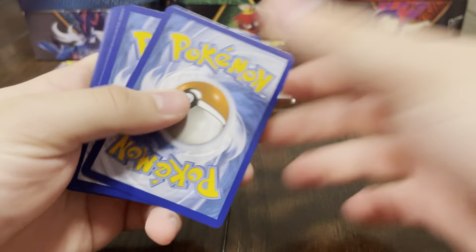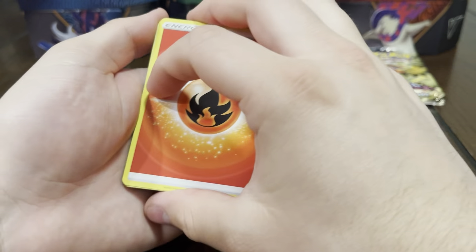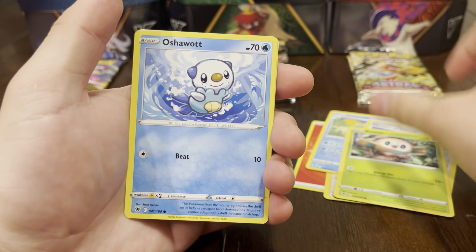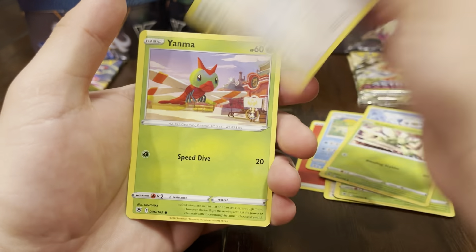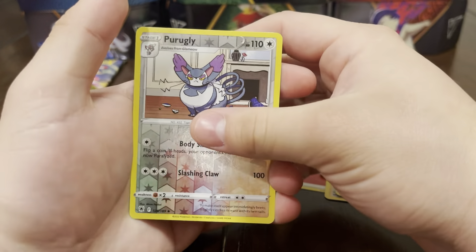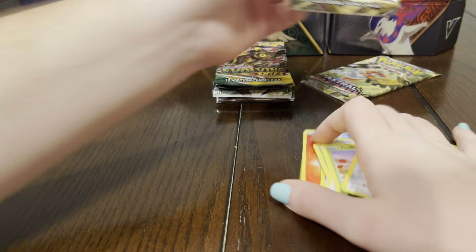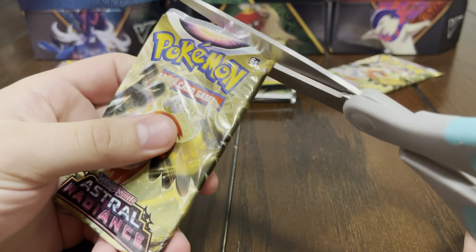Now we're moving on to Astral Radiance — let's see how it does for us. We got fuego energy again, that's my third one. Wishiwashi, Camerupt, Temple of Sinnoh, Ralts, Oshawott, Scyther, Stantler, Yanma, Purugly, and Registeel — my side is just slacking.